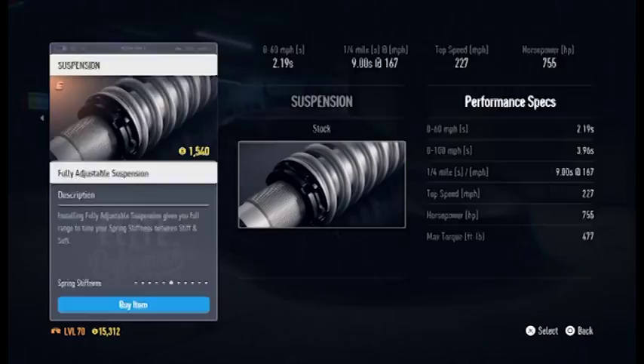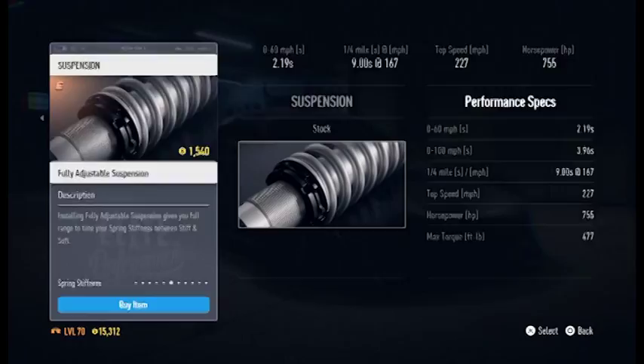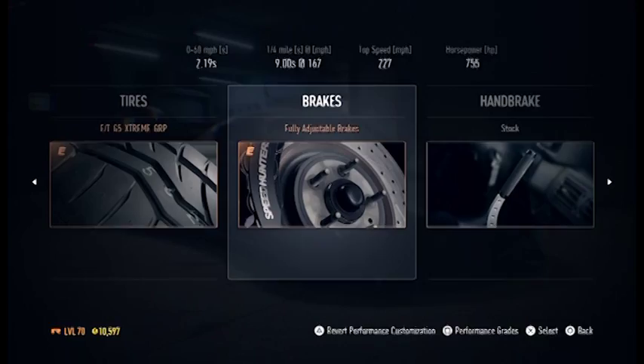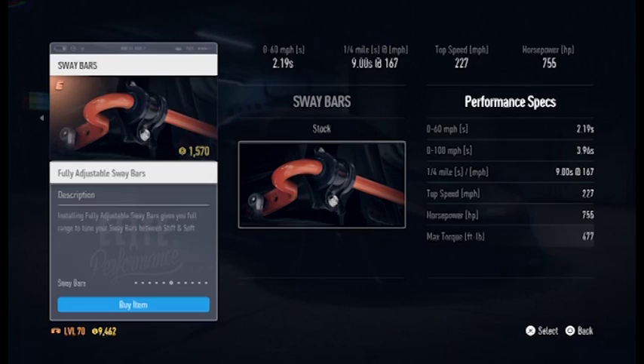Hopefully because this car is supposed to be extremely lightweight I'm going to put max grip tires on it. This car is supposed to be extremely lightweight, so it should still fly. However, trying to look at these stats — I don't think this is better than my Civic.